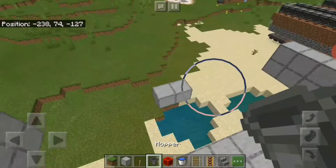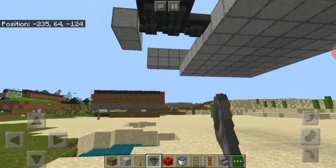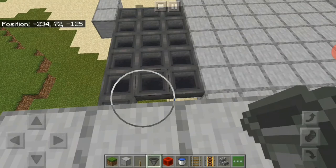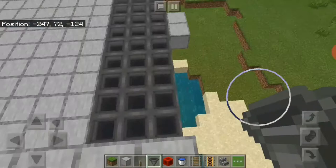Now we need to fill up this area with hoppers. I'm placing three hoppers in a row like this, then some hoppers facing into them at the side and the last row so that every item comes to the front. Now I'm going to mirror it, so there are hoppers on both sides.